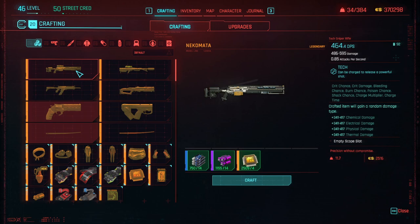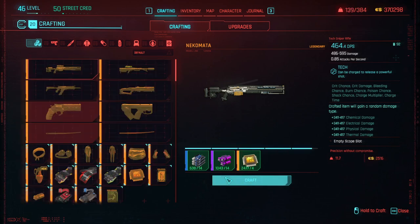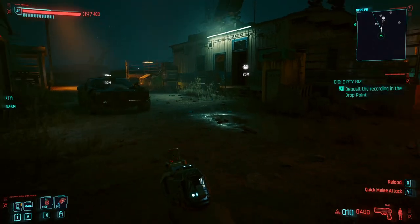I'm going to go ahead and craft a bunch of these, sell them, and then buy more. This is the legit way to do it, because if you do it this way your game's not going to corrupt.